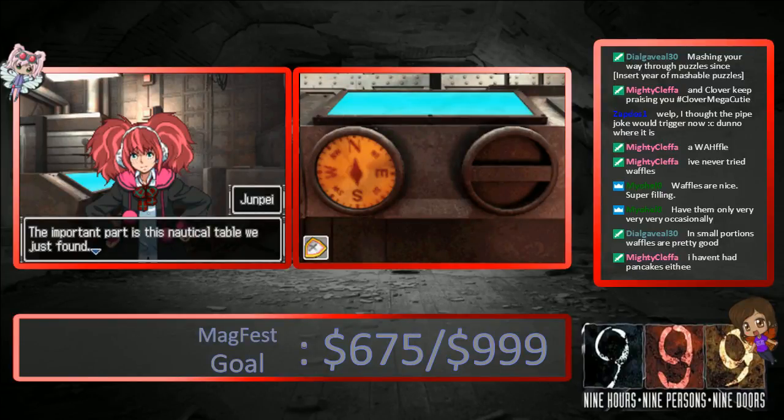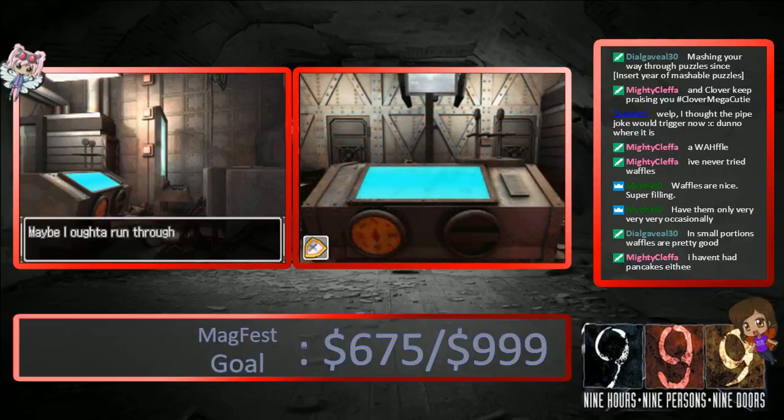I don't have pancakes, either. You're not missing much, don't worry about it. I'm gonna use the wheel attached to the side here. This looks like it probably works the same way as a steering wheel. Was it south, west, southwest, northwest? Northeast? Maybe it's southwest, but it's not southwest. So I'm guessing this map is something different.